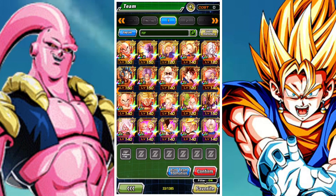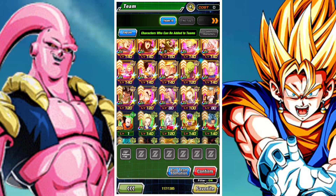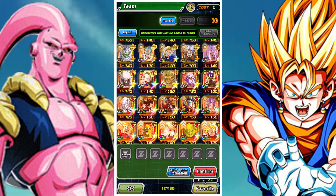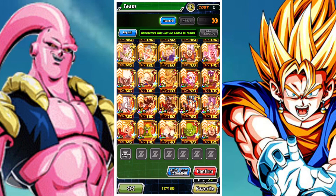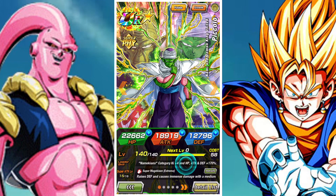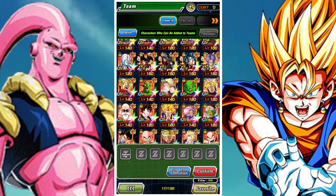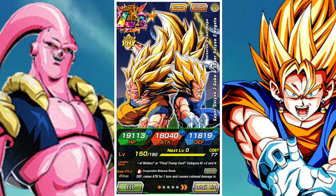We're not going to use any of them — we're going to use the free-to-play Strength Vegito, though this will put us under a lower lead and make things a bit slower, so if you can change this, definitely do. We're also going to incorporate some free-to-play units to activate the legendary power links, using the Super Battle Road Trunks, Super Vegito, and filling the rest with free-to-play Strength characters: Strength Super Saiyan Trunks, Strength Krillin, and Strength Master Roshi.